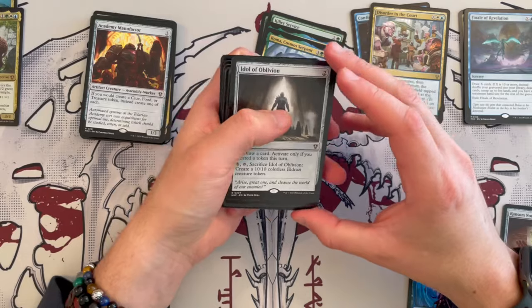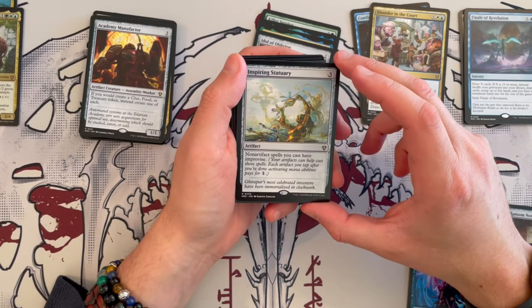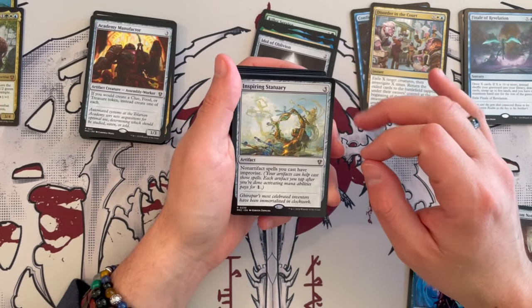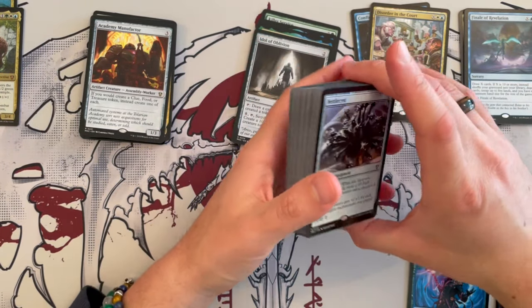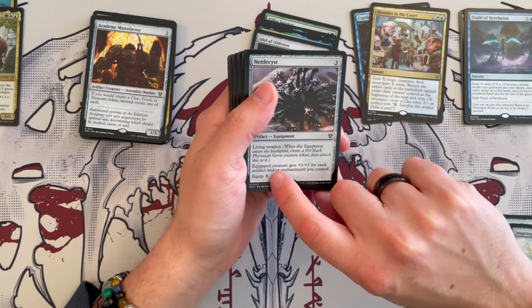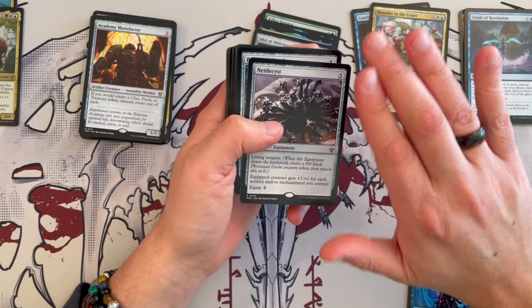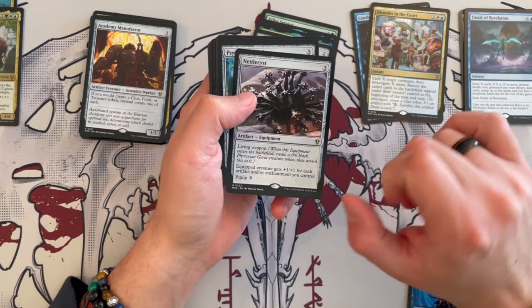Idol of Oblivion allows you to draw extra cards — you can create that big token but it's mediocre. Inspiring Statuary: non-artifact spells you cast have improvise, which means you can use your artifacts to effectively cast them with affinity — very, very strong card, I love it. It only costs three. It's really good in artifact decks or decks with lots of artifacts. Nettle Cyst costs three generic and is an equipment — it's a living weapon, equip for two generic, and the equipped creature gets plus-one plus-one for each artifact and/or enchantment you control. Can be really, really strong depending on how much you push the token generation of those artifacts.